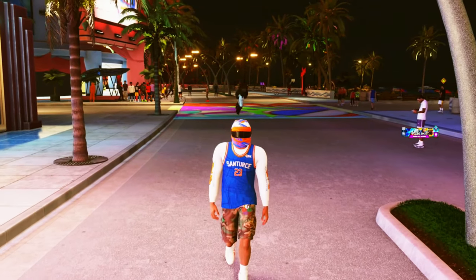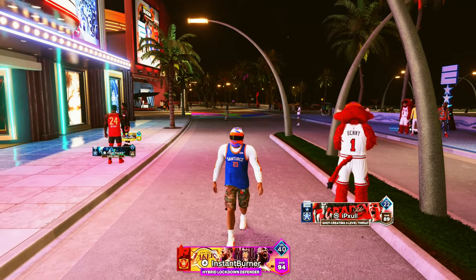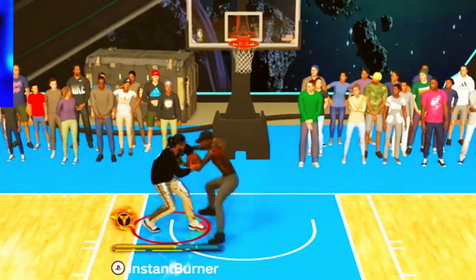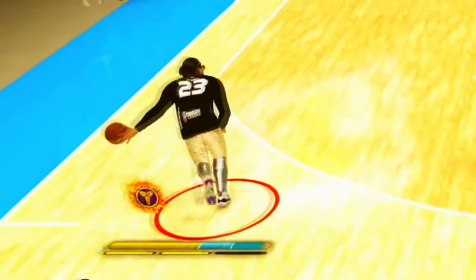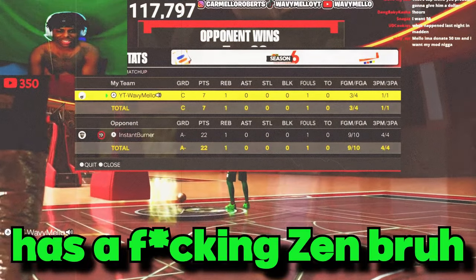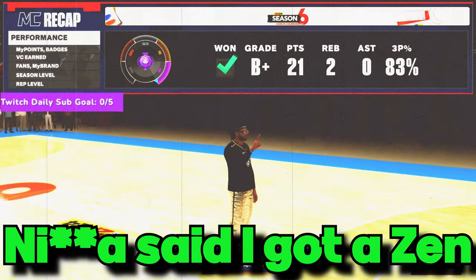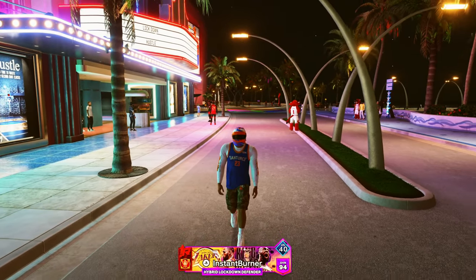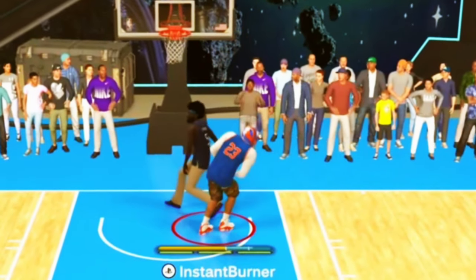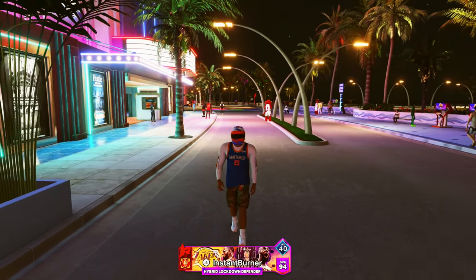I've finally made the best ISO lockdown hybrid defender build on NBA 2K24. This build can literally do everything. I'm getting on the rim, hitting the L2 cancel into moves, shooting so well people think I have a Zen. Just look at the defense — I'm running pockets, stopping post scorers, getting blocks. And this build is a point guard.